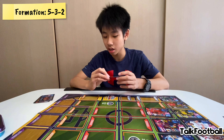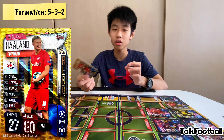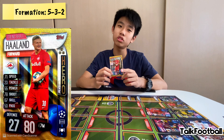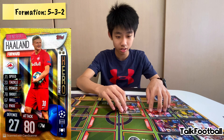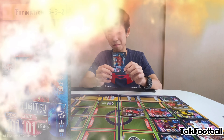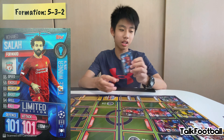Now for the forwards. I'm going to use the Erling Haaland Hat Trick Hero. As you know in a Match Attax battle, a Hat Trick Hero's goal sequence is 3 goals, so this is definitely a great player — 7 million and 80 attack. And finally the one and only 101-rated Salah. This 101 Salah is basically unbeatable, so I'm definitely putting him in my team.